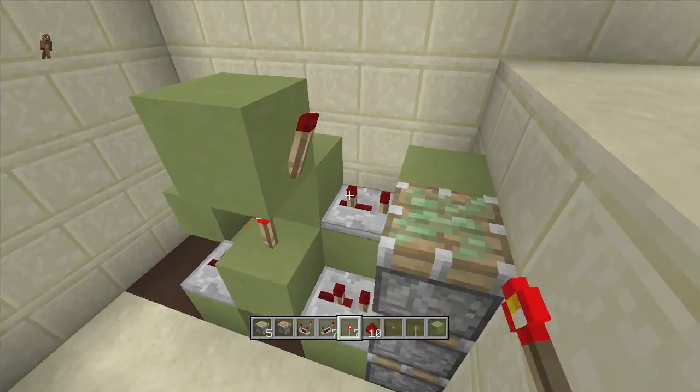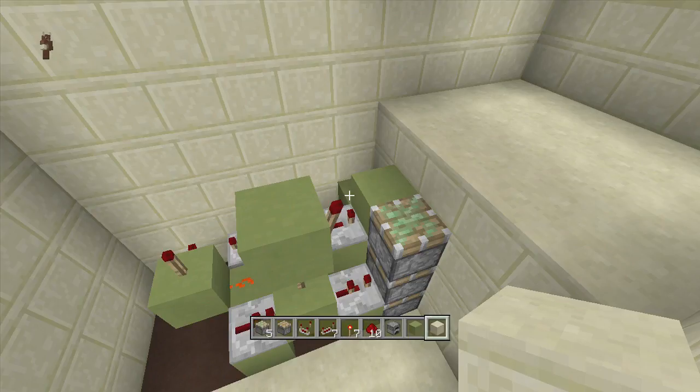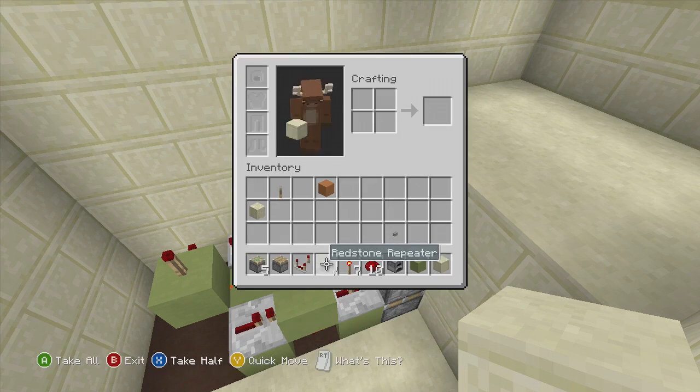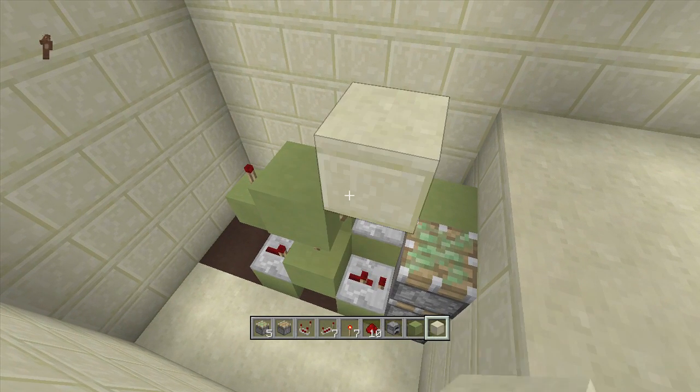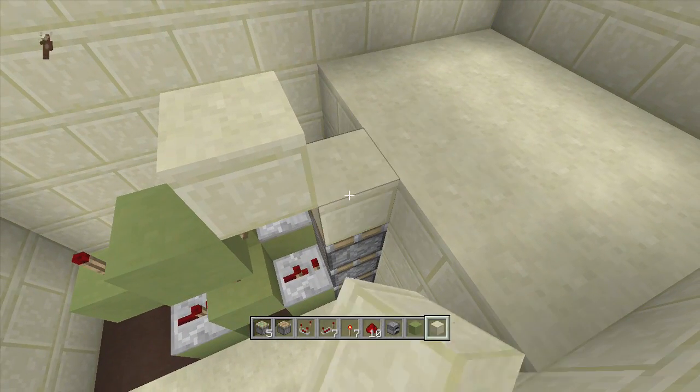The sticky piston should extend and retract really fast — as you see: extended and retracted. Next, take out your blocks of choice — I'm going to be using smooth sandstone — and put a block of choice right above this off-torch and a block of choice right above your sticky pistons.